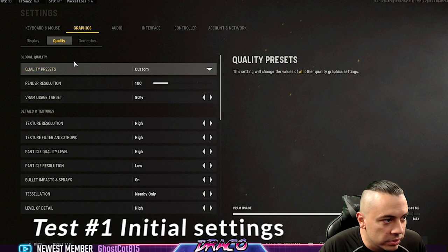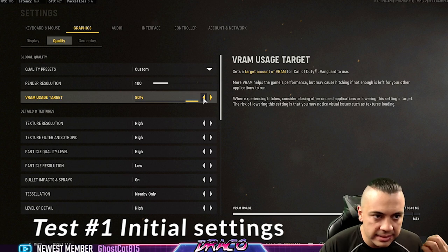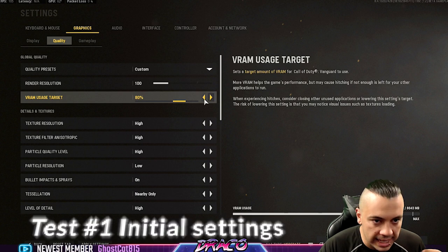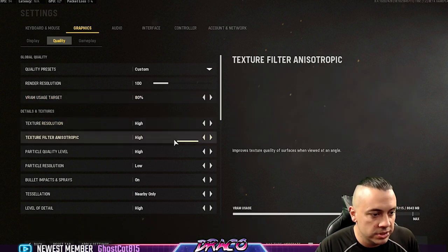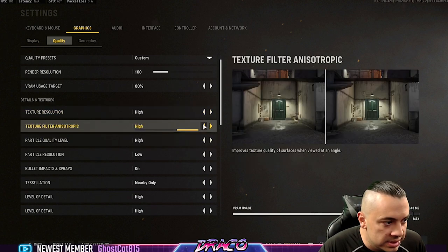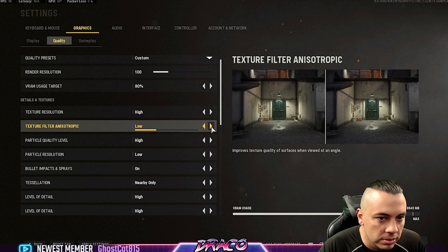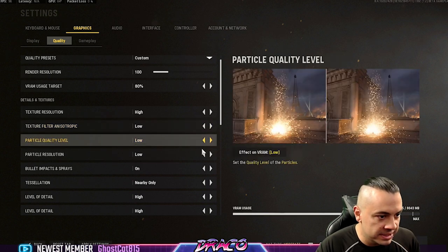We're going to leave this on custom and go to the quality tab. Render resolution 100 — the VRAM usage target on other games definitely had some leaking going on or was using more than it should have been, so I'm going to back this down to 80. That's just me knowing the history with these games and how they have issues. I'm going to leave texture resolution high, then texture filter anisotropic — going low on that. Particle level quality I usually go low on to maximize frame rate.